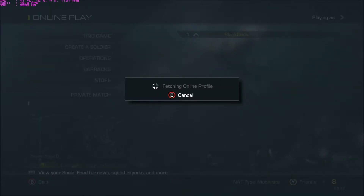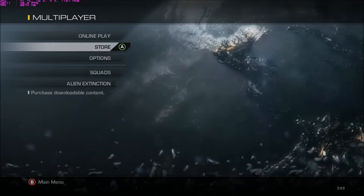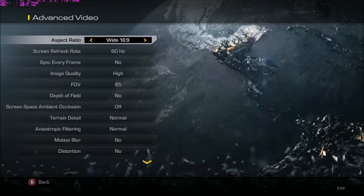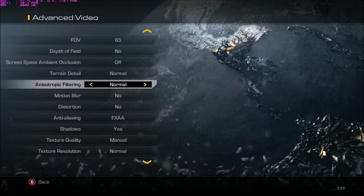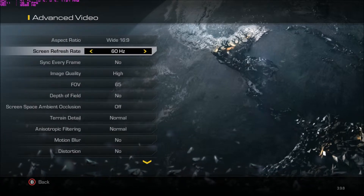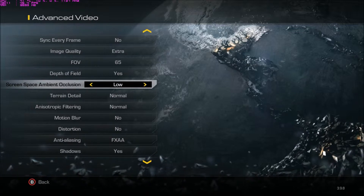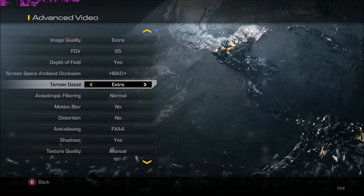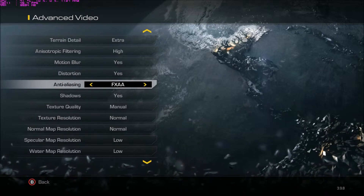I'm going to show you the settings that I have Call of Duty set to and why I don't have them all maxed out. I can max them out, but my frames will be kind of low — not in the sense of 20s or anything like that. I believe the lowest it went with everything maxed out was around 60 to 70. But I don't like that — I like my frames to be at least about 90. That's why I kind of go with high. Right now I'm cranking everything up to max extra. I put most things on extra but left some things off because it would be ridiculously slow frames.